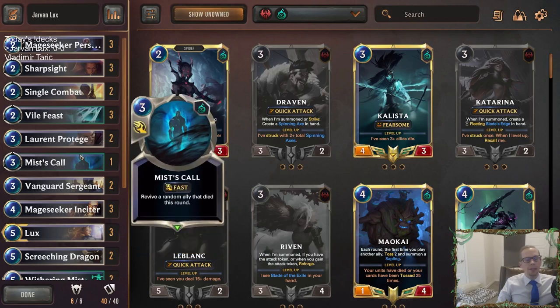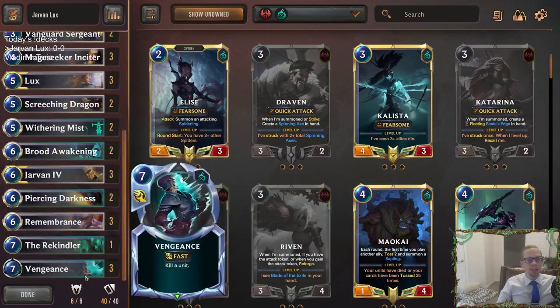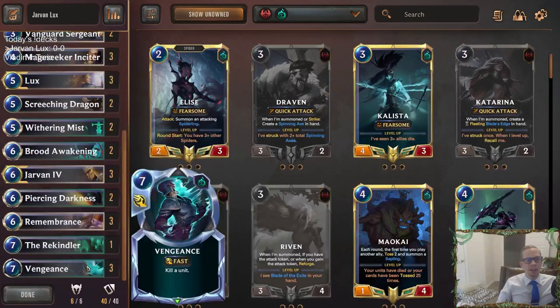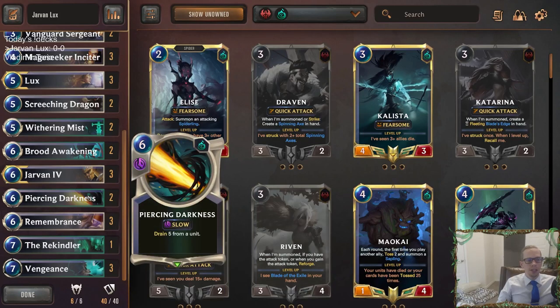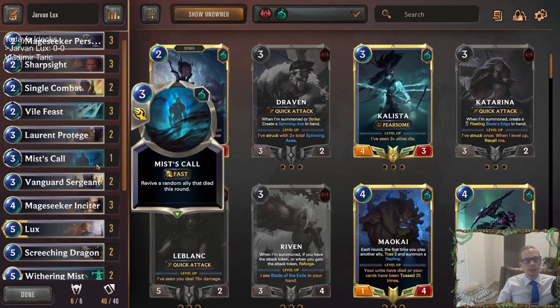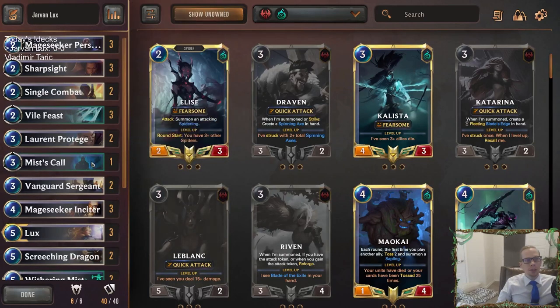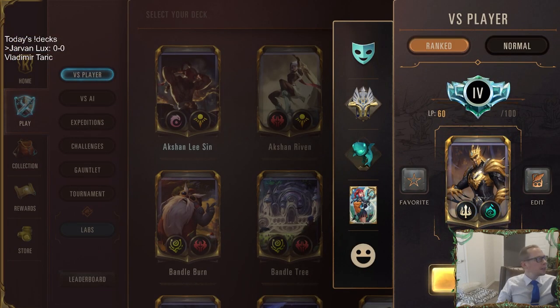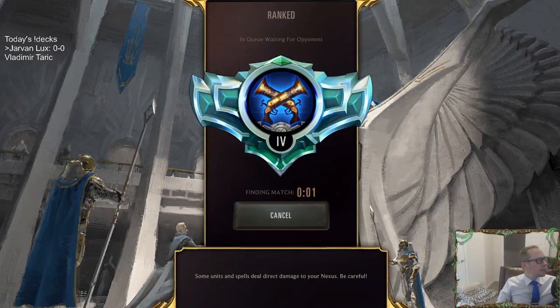Since we don't have as many units but some really powerful ones, we've got Miscall and Rekindler to bring back our champions if they die. We've got lots of good removal for big threats — Vengeance, Piercing Darkness, that kind of stuff — plus some earlier removal as well. It looks like a pretty interesting unique list. This was a viewer-submitted deck: Jarvan Lux.